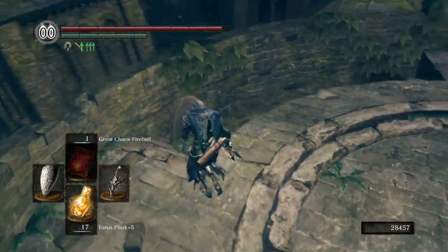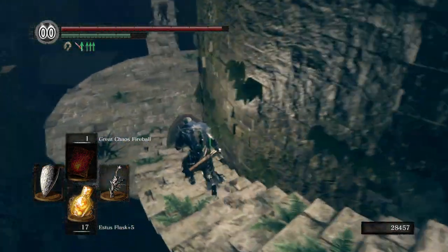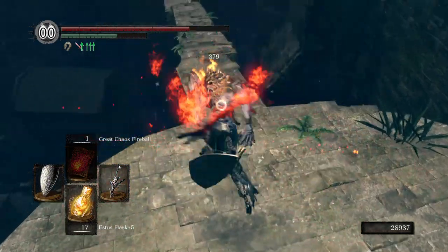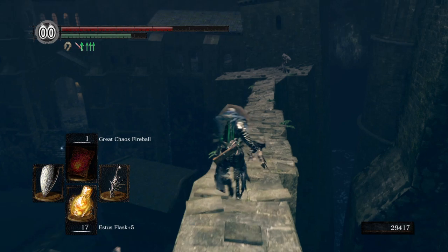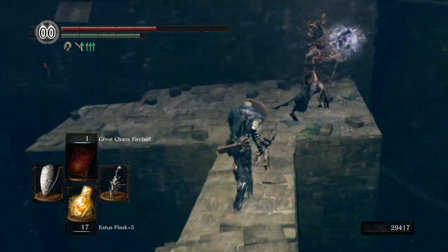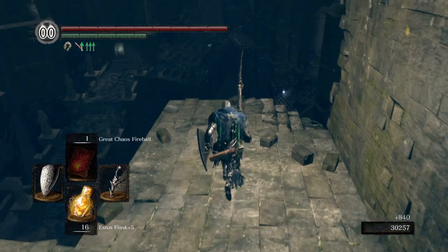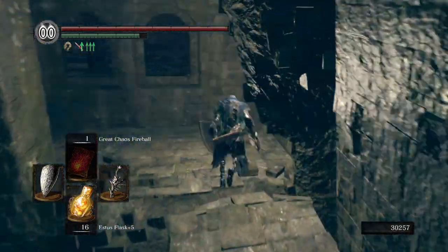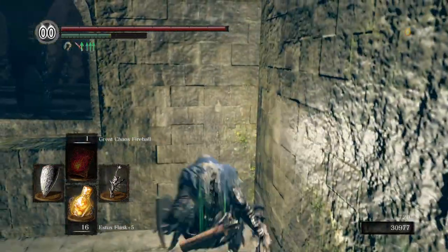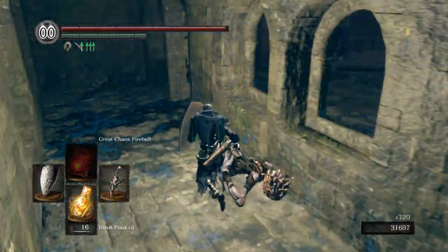Those are the carvings that allow you to speak with people, technically. There it is. Does a lot of damage. These are the red-eyed ones which, while easily staggered like the others, also hurt worse. And that one I was smart enough not to get jumped by.